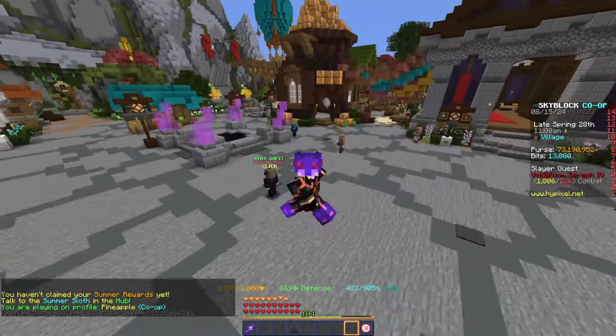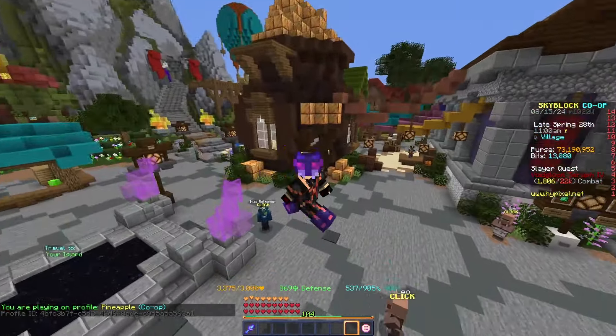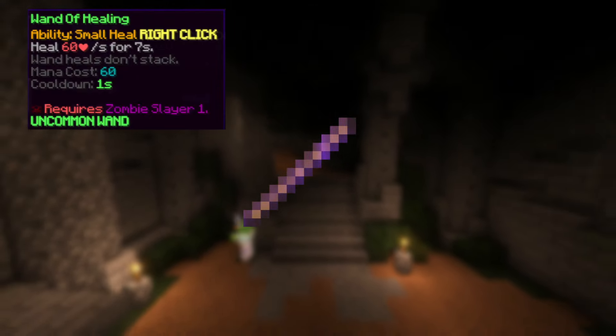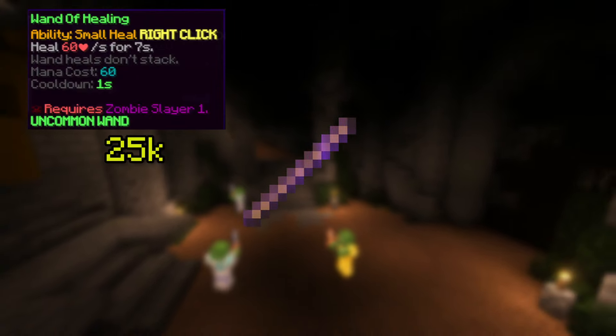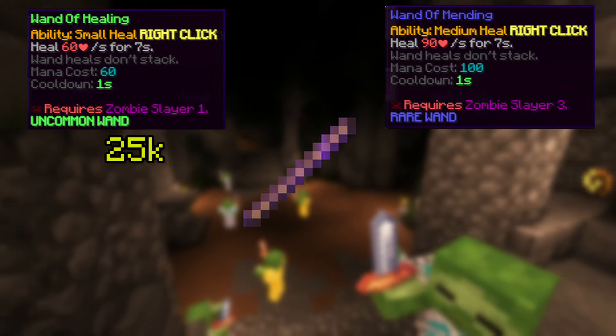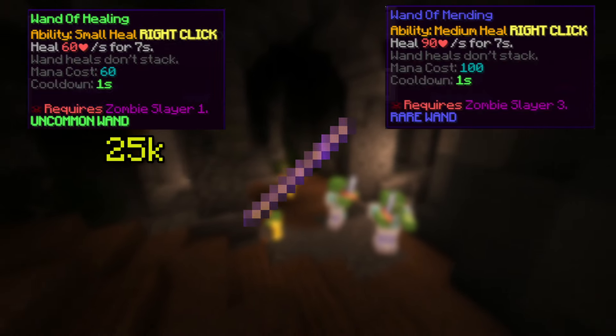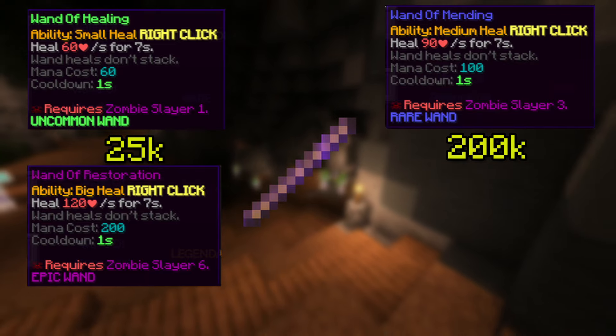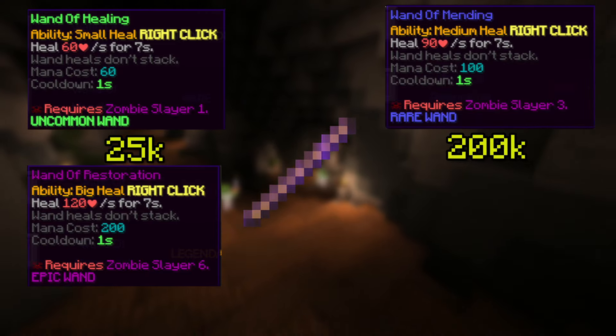Before we begin, let's go over some useful healing items for Revenant Slayer. First, there are the Wands. The Wand of Healing heals you for 60 health every second and costs about 25,000 coins. The Wand of Mending heals you for 90 health and costs around 200,000 coins. The Wand of Restoration heals you for 120 health and costs a little over 2 million coins.